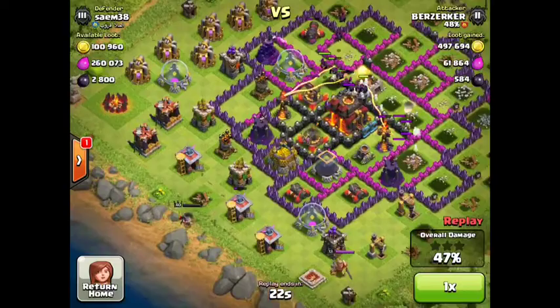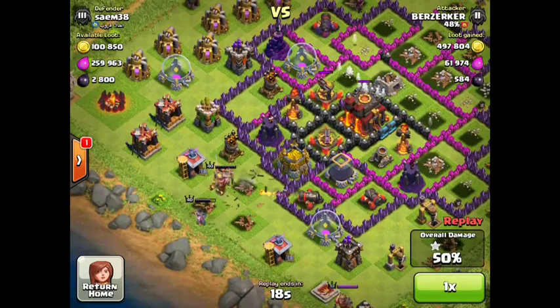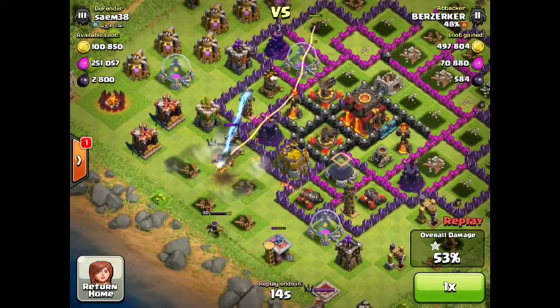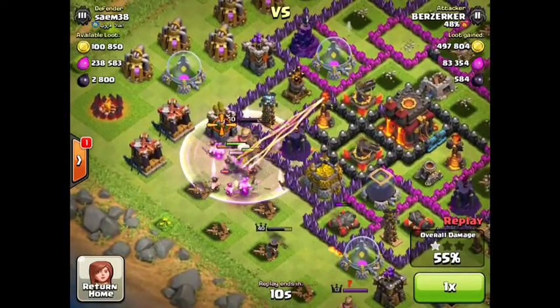So I've dropped the Archer Queen. There's a few drills and a fair bit of DE in this base, but I'm not too fussed about DE. I've already maxed everything DE related, so I'm just after that gold. And we just want the Archer Queen to go straight for that gold.